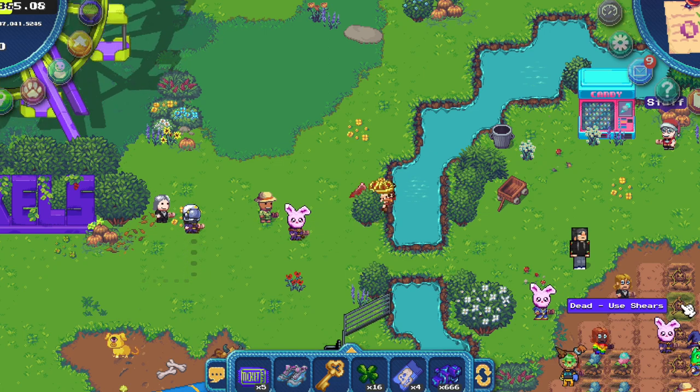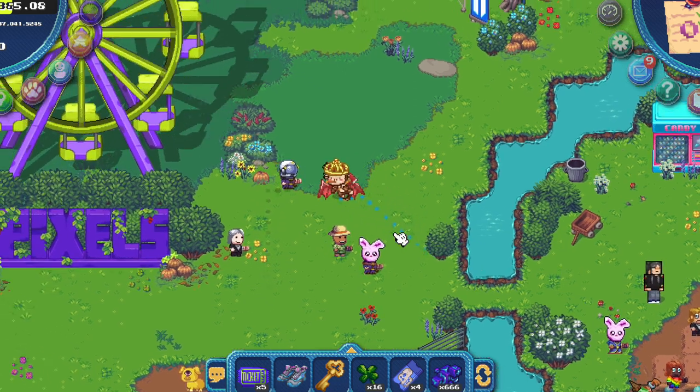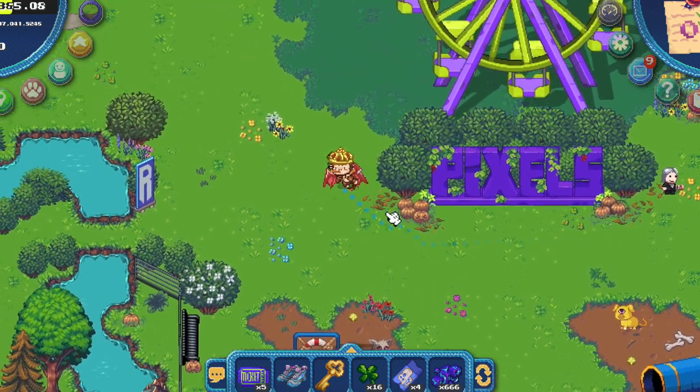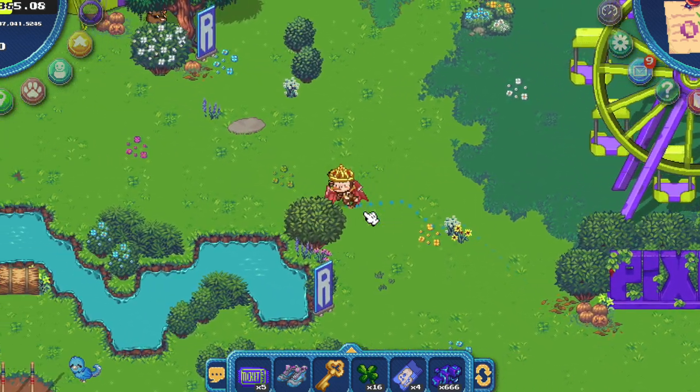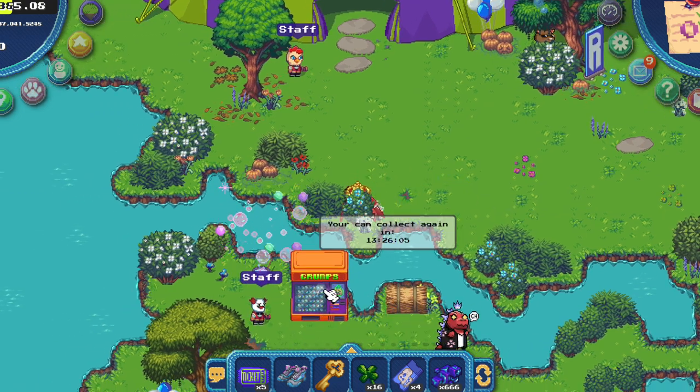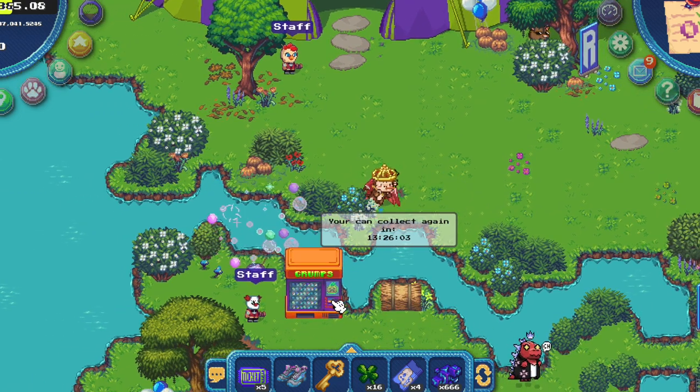You can also get some pumpkin seeds, but the pumpkins will die on you — you need to water them twice, like the Grumpkins. You can collect them from upstairs; you don't have to go down there.